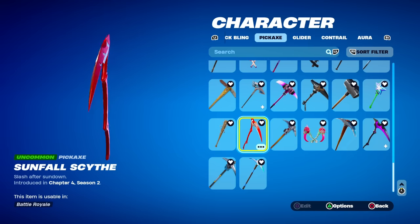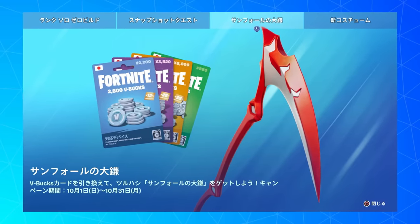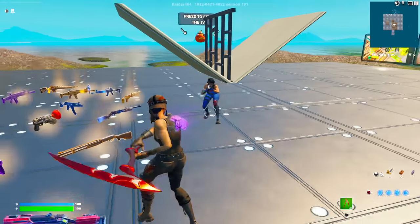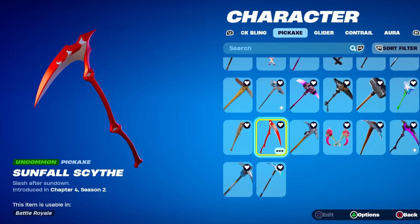Next up, we have the Sunfall Scythe from Chapter 4 Season 2. This was actually a Japan V-Bucks Code exclusive pickaxe, so it's probably one you don't see very often. Although apparently it can come to the item shop, so maybe it's going to return in the future. But for now, it's very rare.